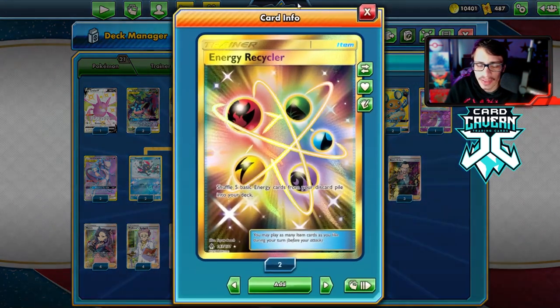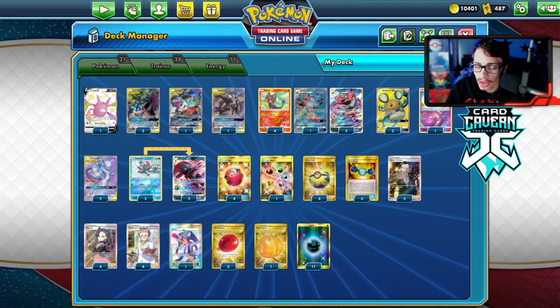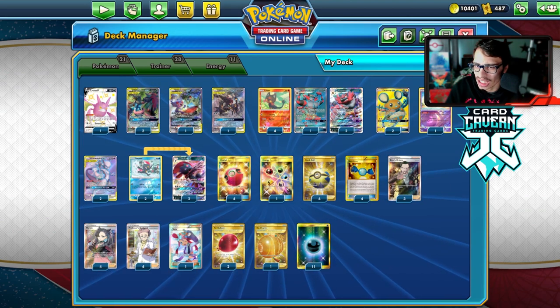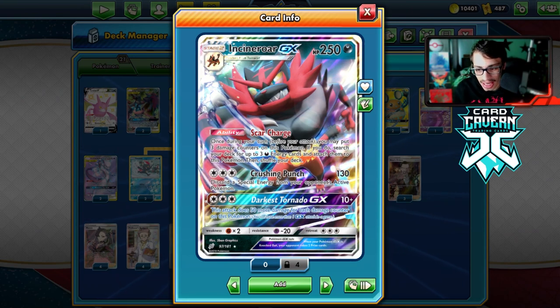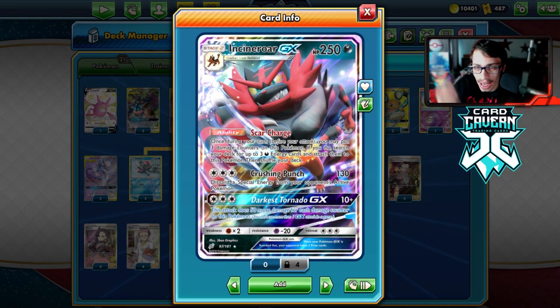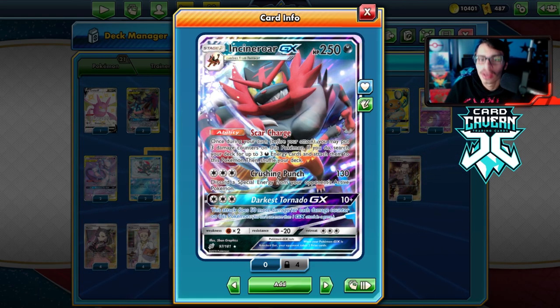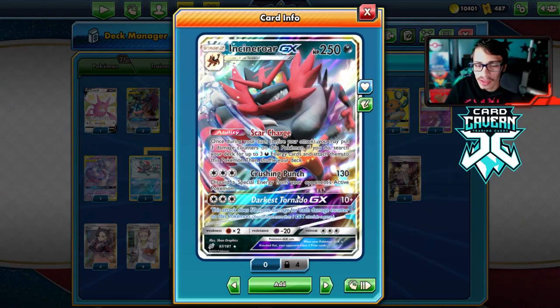Here's the list I'm running. In the first game I didn't have the Energy Recycler - I had a 12th energy - but after that first game I cut the 12th energy for another recycler. This deck actually needed that. Overall it's pretty cool if you can find a Rare Candy and an Incineroar, which hopefully isn't too hard. I'm playing Skyla to help with that, and once we get Scar Charge going, we're vibing.